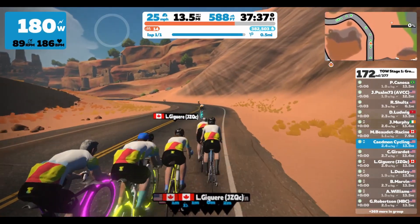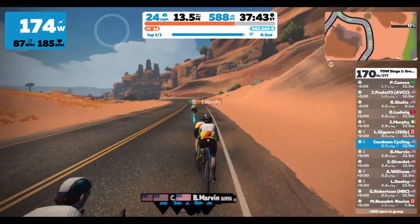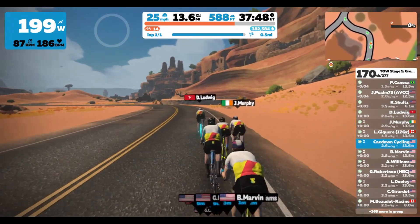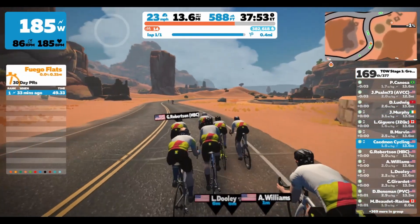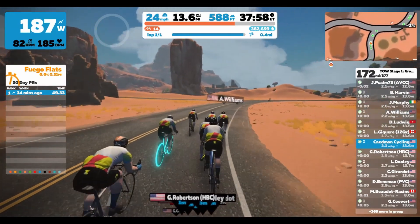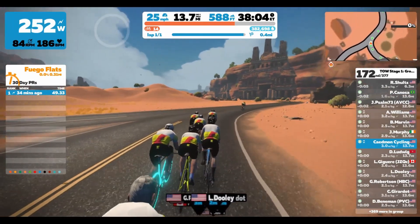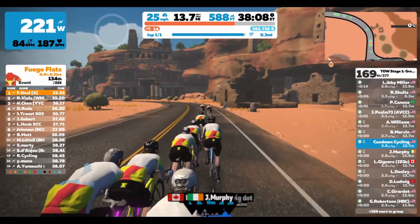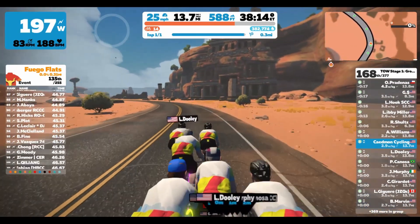Stage two comes up in a few days — it's called the Core Climbs. The standard route goes up the volcano climb, one of my favorite routes in Watopia: a nice punchy climb, but not a whole lot of climbing overall, about 14 miles. I'm looking forward to that one. Just half a mile left here with a nice group near the finish as we make our way down the home stretch. It's not too late to join this tour — there are still a couple days in stage one.